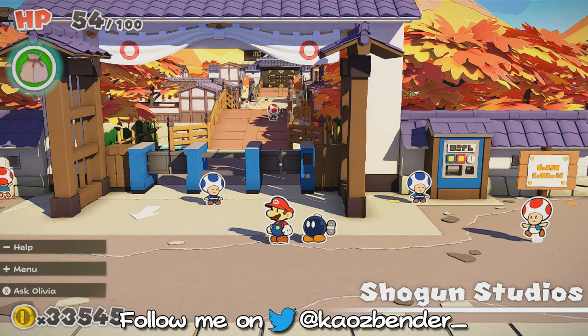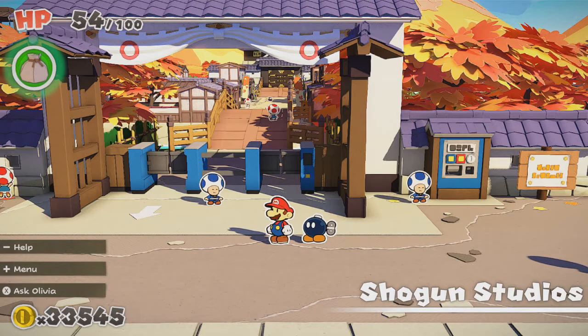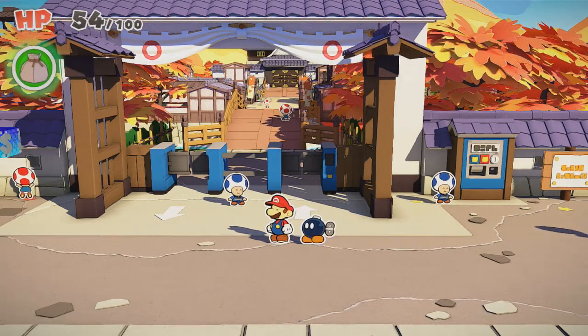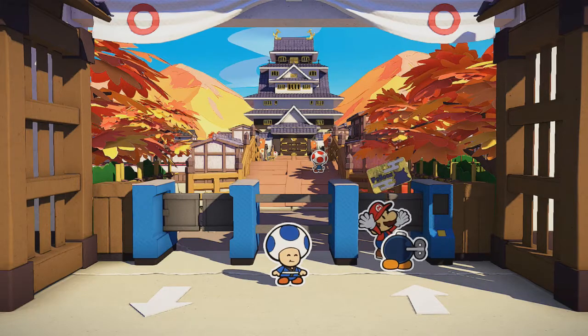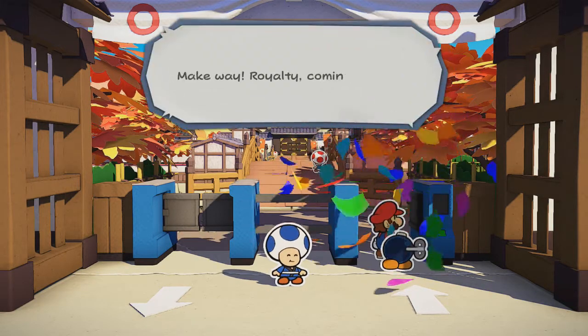Hello everyone, Kelsbender here, and welcome back to Paper Mario: The Origami King. In the previous episode, we beat the rubber band stage performer — the one in charge of the whole play that we saw before. And today we are going to 100% Shogun Studios, as well as continue along with the yellow streamer.